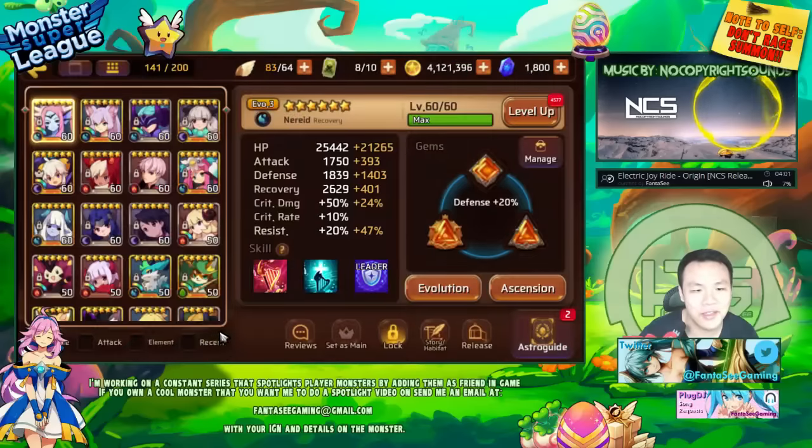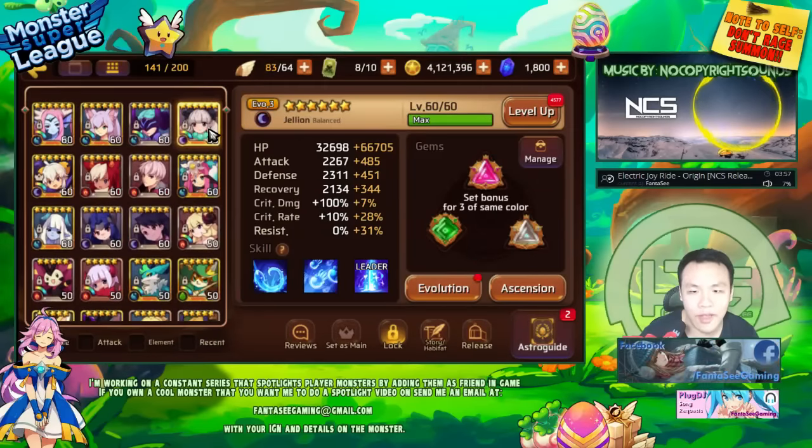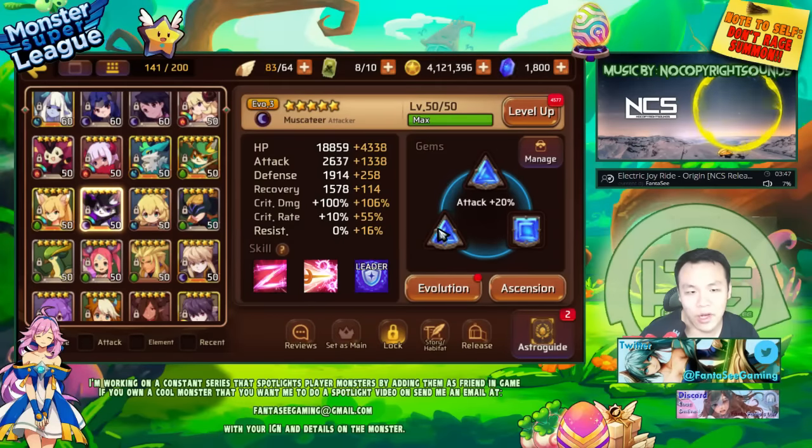I'm definitely having a lot more fun in the game now that I have access to the dark july. There's a lot more teams - I have access to a passive healer, and there's a lot more unique teams that I can actually build. Someone just mentioned that the highest possible damage you can have on a gatito is with...